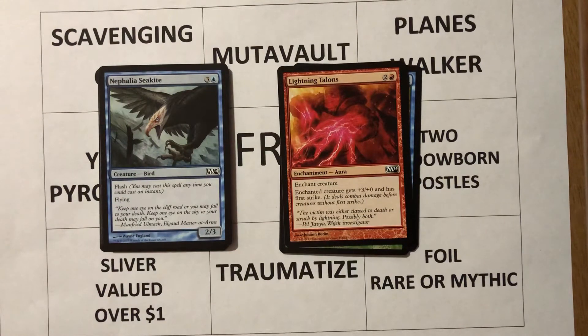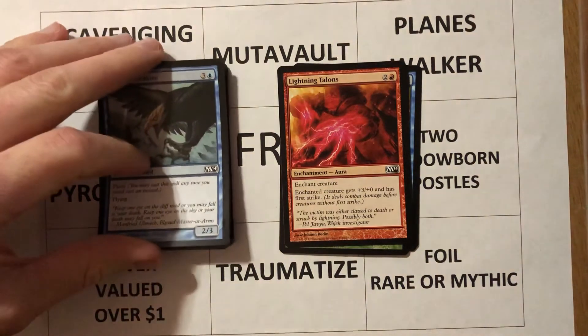Nathalia Sea Kite — four mana, three and a blue, it's a bird, a 2/3 with flash and flying. This looks like something that got left over from the Innistrad block — it may have been originally printed in Innistrad or Avacyn Restored. It's a flyer; I don't mind a common. You flash it in, you've got a 2/3 flyer. Its toughness is a little bit bigger so it can block some things and deal some damage. Though usually for a flash flyer I'm looking for a little bit of an added ability, maybe an enter-the-battlefield effect.